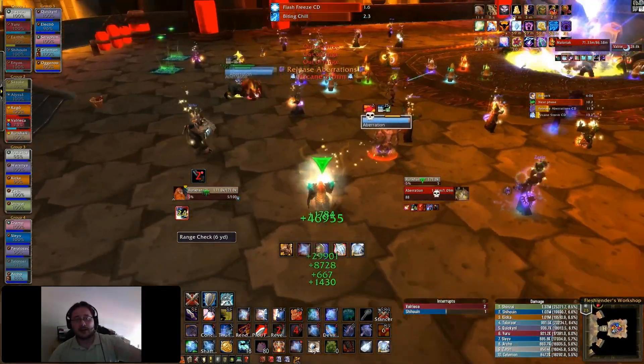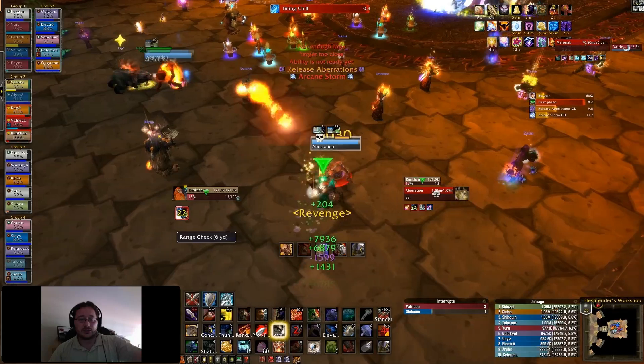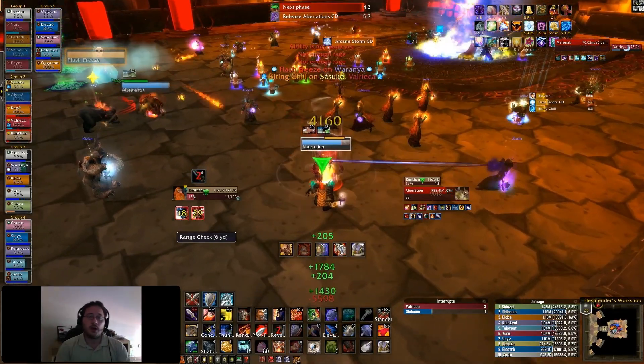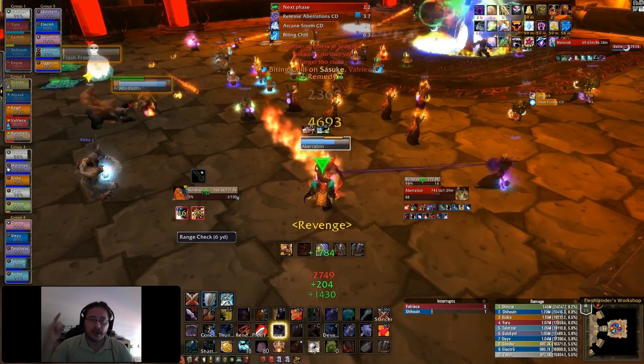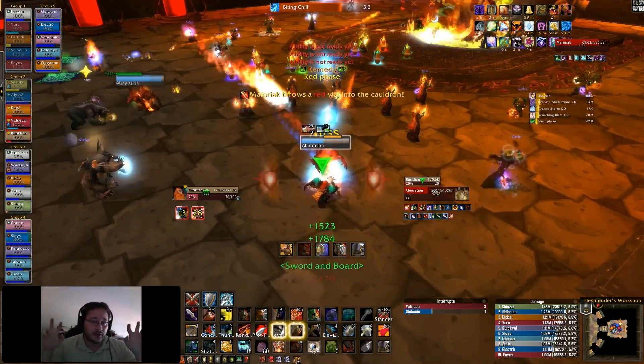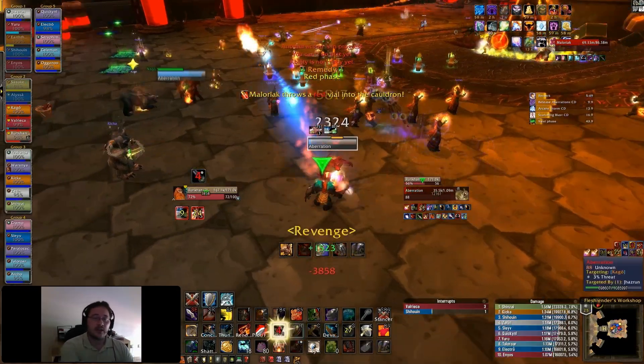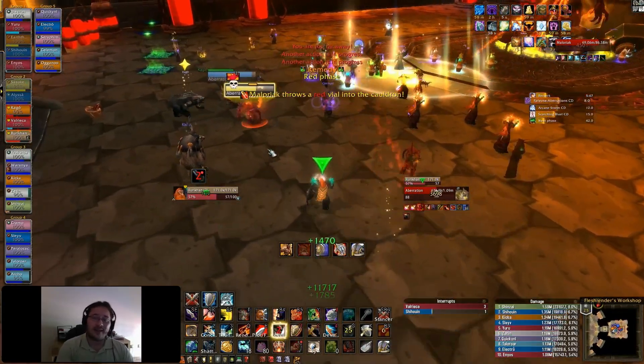As you can see, you have a tank right in front of me — that's Kago, a bear tank. I am the other off-tank. I'm tanking aberrations, basically pulling them periodically from Kago and taking them out.